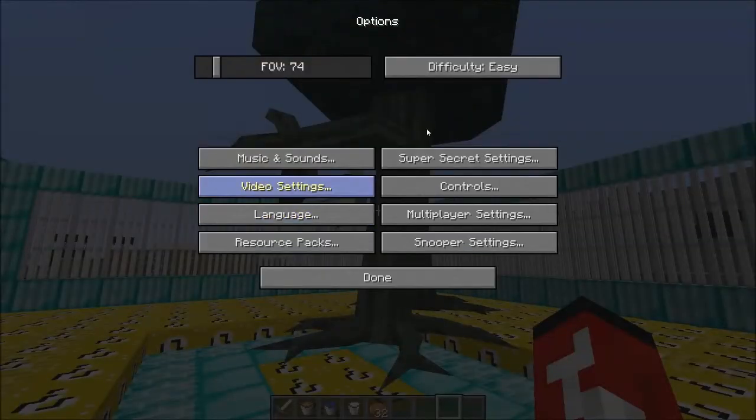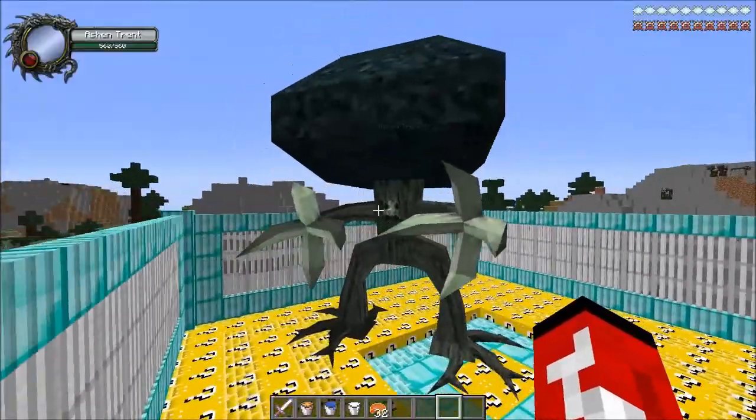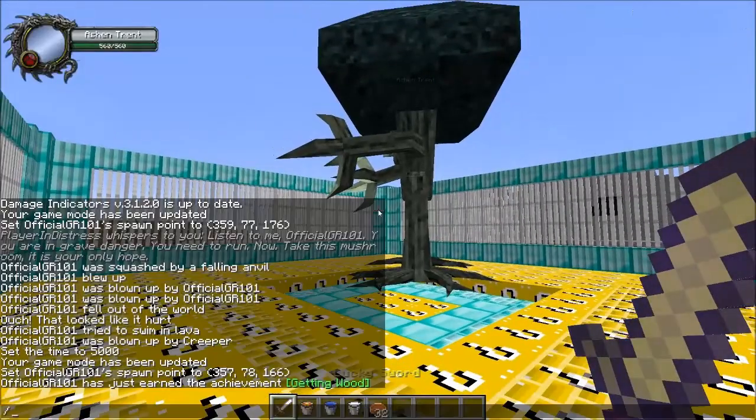Okay, so we have the Ashen Trent. Let me make sure we put this on normal. The Ashen Trent, as you see, he's a different color and he has a lot more health than the other Trents. They only have 140. Let's get right to it. Three lives. You know the rules.